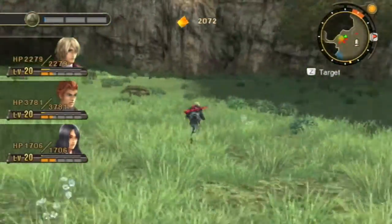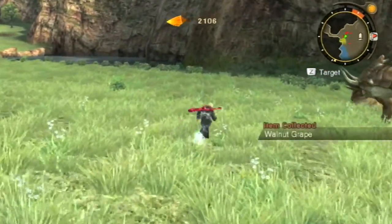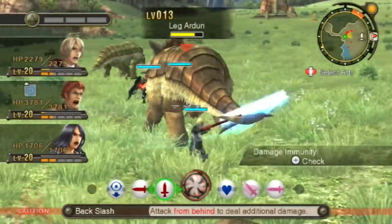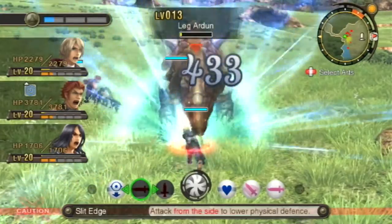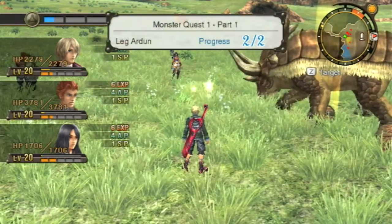That's one down already, we're already halfway there. Is there another one around here? There should be — I see them on the other side over here. I'm going to attack him over here and that should do it. Yeah, down he goes, and we have completed Monster Quest 1 Part 1. The Homs traveler is out of harm's way at last. Maybe it was just him being a little too friendly. 1500 gold for completing that.